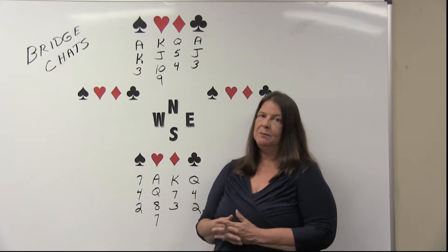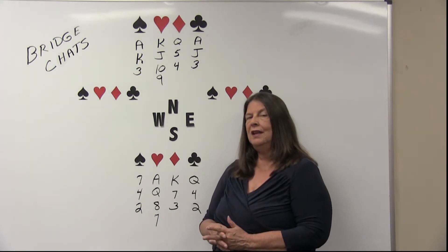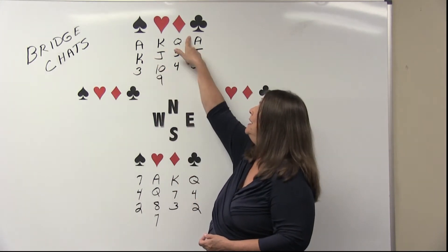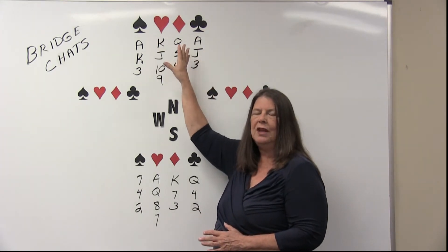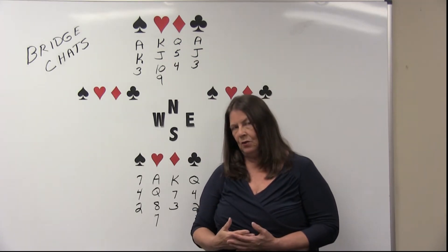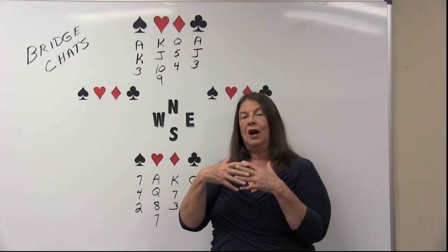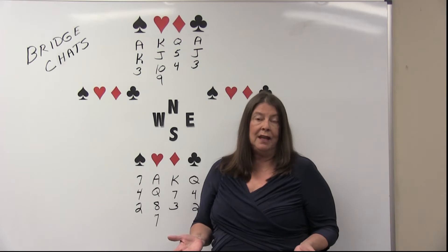One of the mistakes that people make a lot is they'll start counting their winners in the north hand, or the south, and then the other hand — like they'll go one, two, three, maybe four. So they're counting all those high cards in one hand. But that's really not a good way to count your winners, because remember you have two hands to work from. What you want to look at is how the two hands mesh together — how many tricks you have in suits when you put the honor cards in both hands working in tandem with each other. That's how you're going to play the hand out.